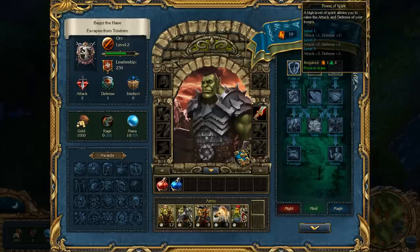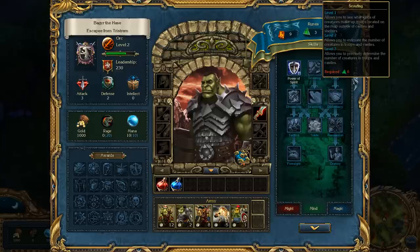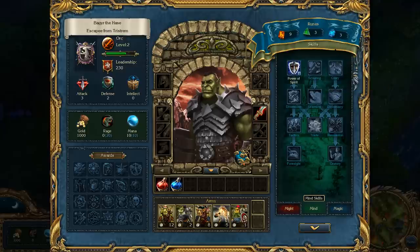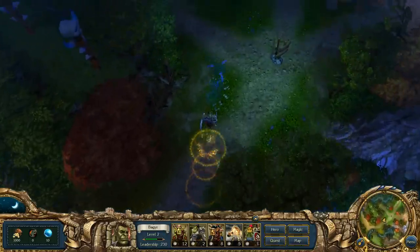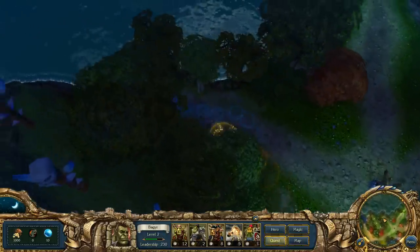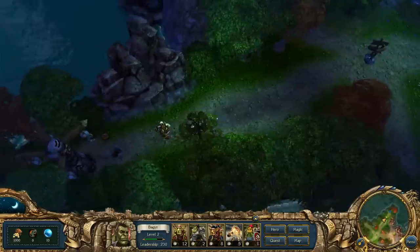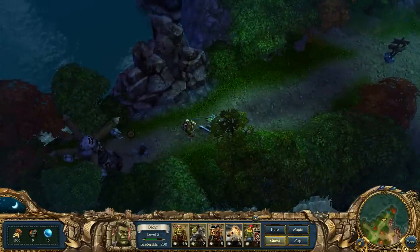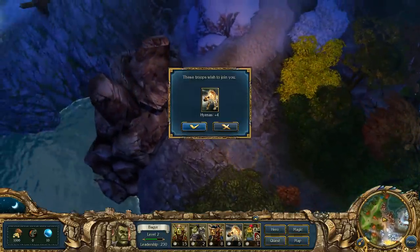We buy the Power of the Spirit first because we want to work toward getting traps. That costs 11 green runes, which isn't possible yet, but 3 more green runes should be possible soon. We now have 15 goblins - not really an army, but it'll do.